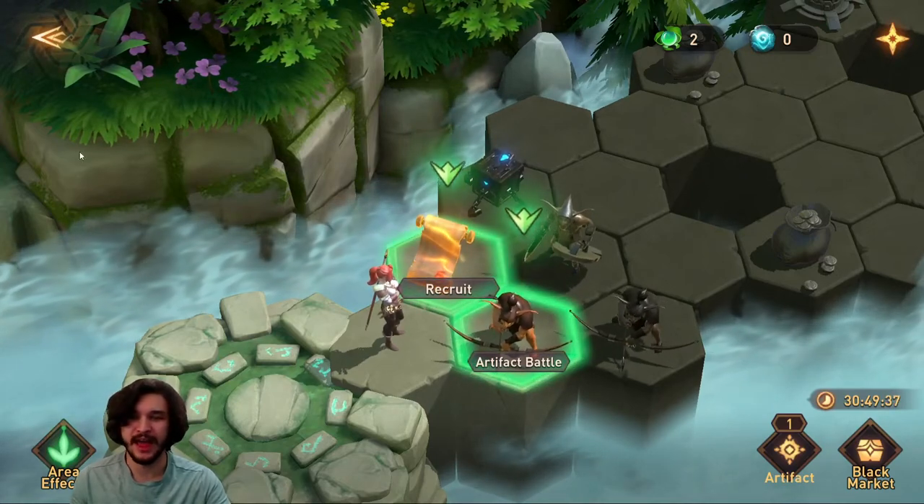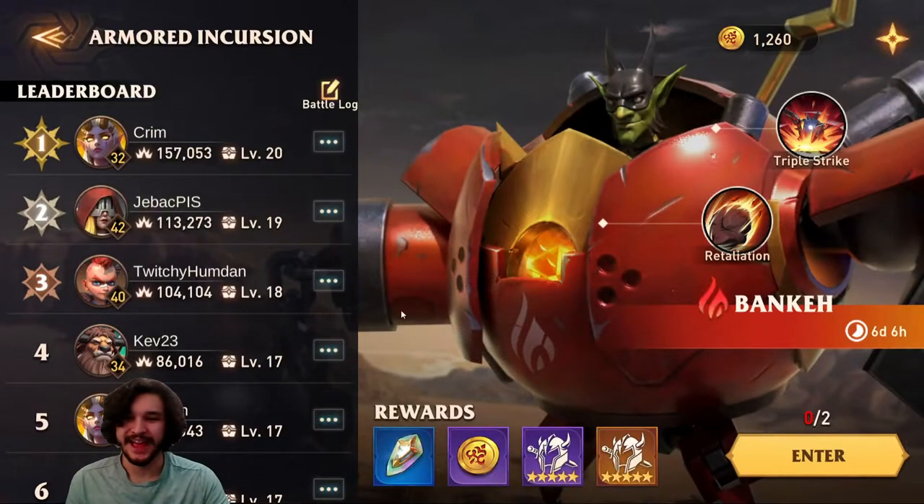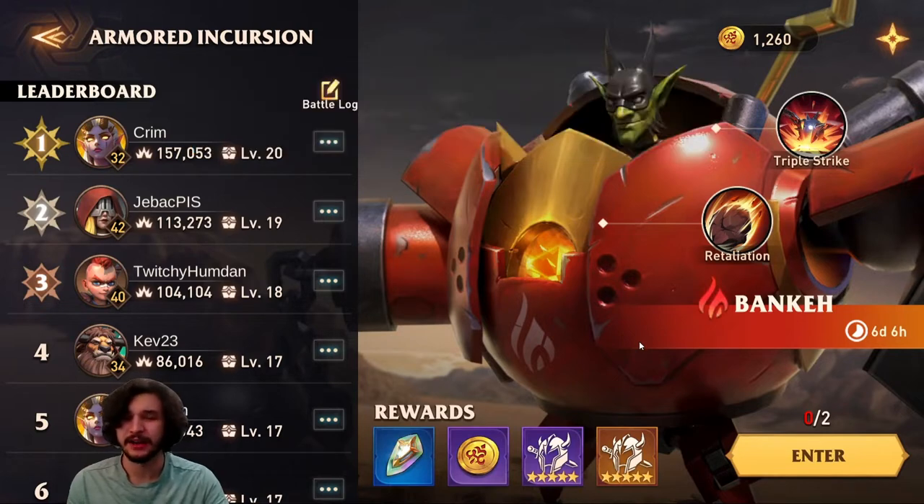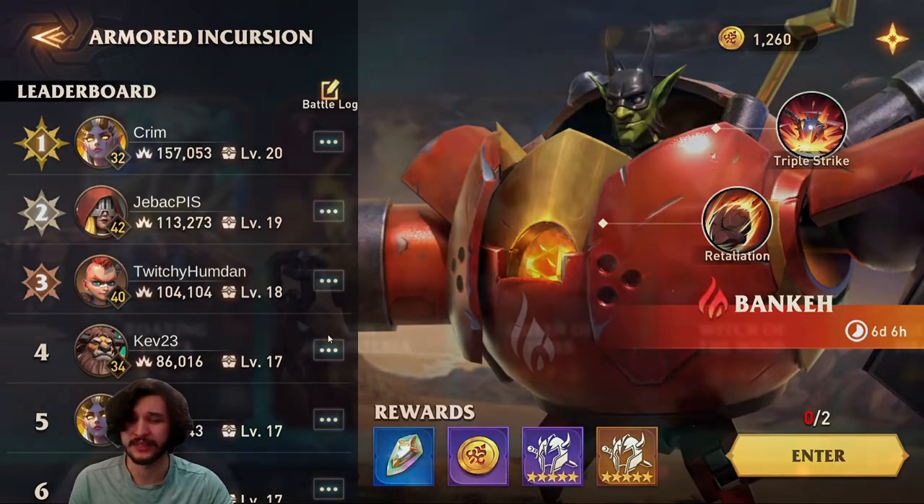At guild boss, I have him rated as a 10 for the fire guild boss, 10 for the water guild boss, and 8 or 9 for the wood guild boss. The difference with affinity mainly impacts damage dealers — wrong affinity means 50% decreased damage and increased deflection chance. William isn't there for damage though, he's there to amplify your team, so he does essentially the same thing. He's just a little harder to keep alive on the wrong affinity. He's a staple in every guild boss team.